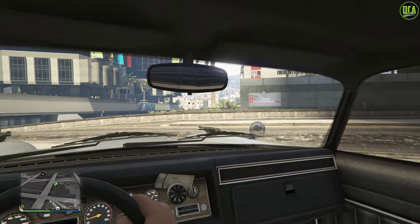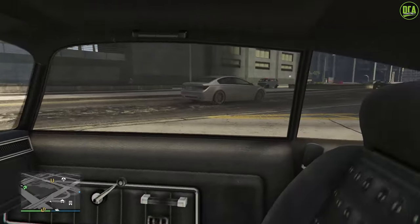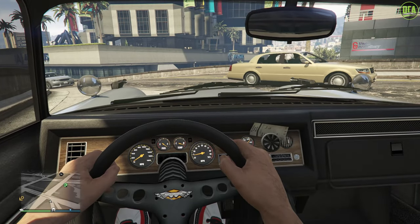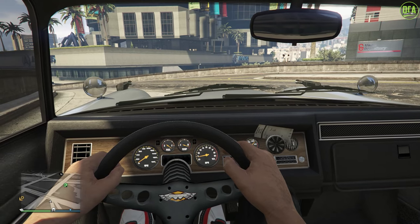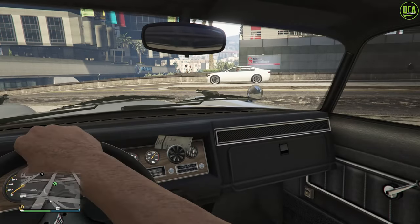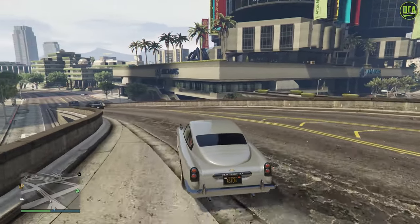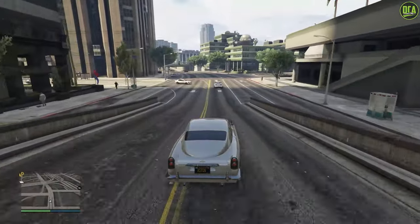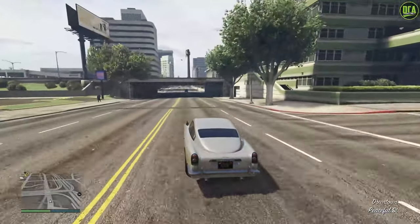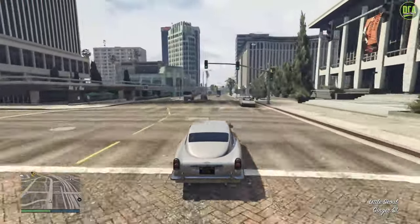First person — here's the interior. They have like the typical copy-paste muscle car interior here. And what is that, like a receipt or something on the dash? Okay, I've never seen that one before, at least I can't remember. Floor it — sounds pretty good. This one's very similar to the Casco; obviously the Casco came out after this car but it sounds pretty similar, even revs the same way.